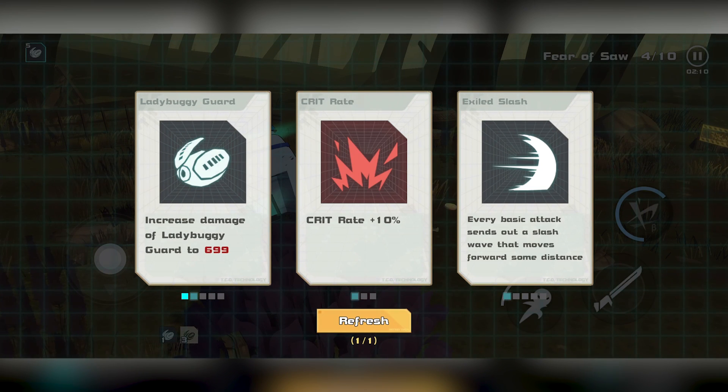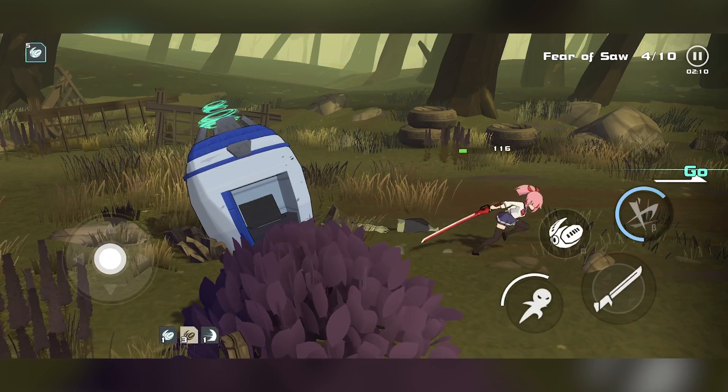Ladybug Guard — every basic attack sends out a slash wave. Let's do that. I like the idea of that.